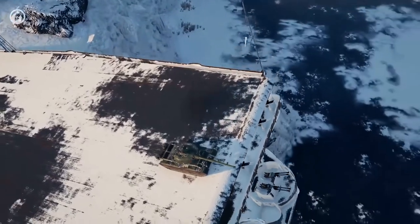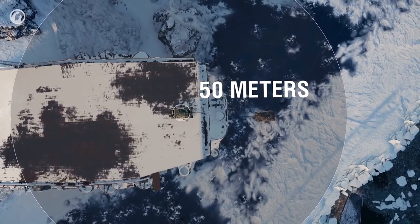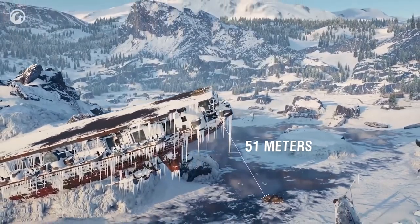All vehicles within a 50-meter range are spotted automatically. Don't confuse it with the radius on the minimap — in that case, the vehicles won't spot each other.